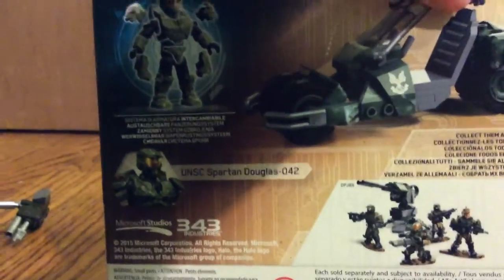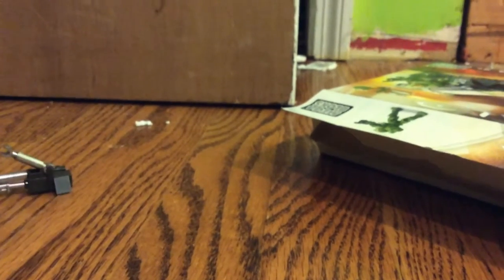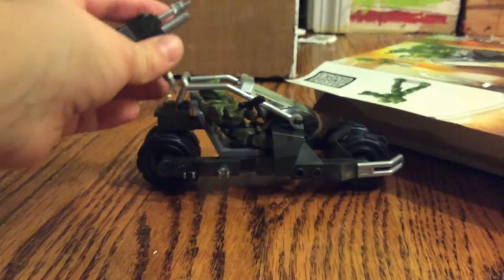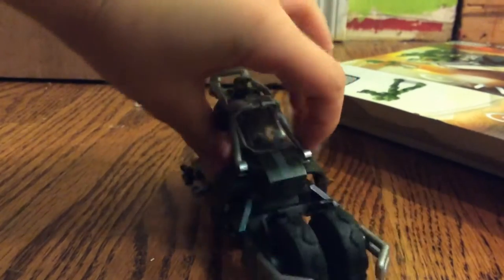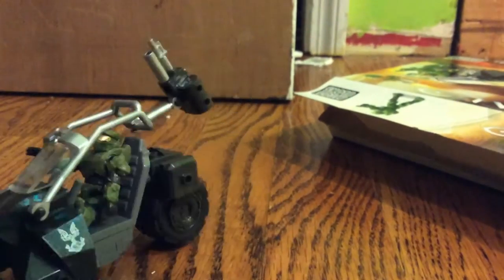Duggish 042 — that's the box, and I of course built it already because this stuff takes a long time to build surprisingly. Here it is, and it looks pretty cool. This machine gun just broke off. This is the UNSC Jackrabbit Blitz. It's pretty cool.